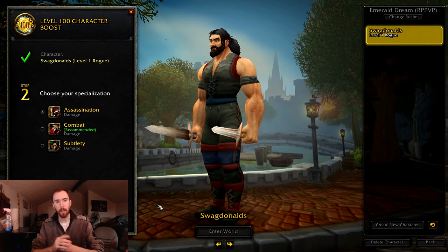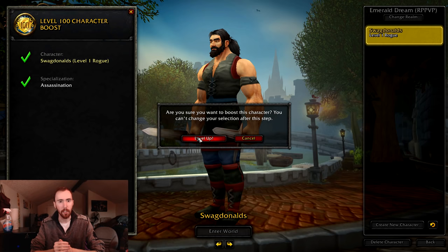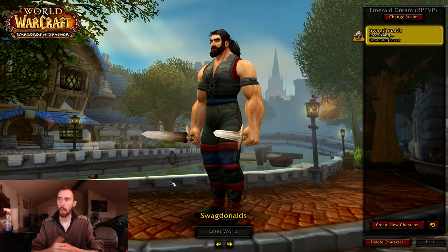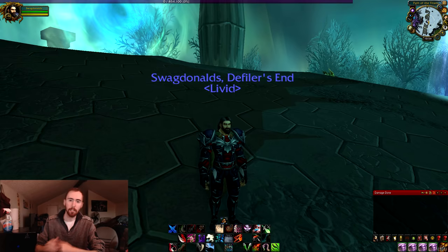Sup y'all, it's me, Asmongold. A few months ago whenever I was streaming, I made a donation goal for $60. That $60 was to buy a level 100 character boost for a rogue so that I could create a full, complete, start-to-finish guide on how to create the legendary Dragon Soul Daggers, Fangs of the Father. Today is the day I deliver on that promise, with my new level 100 rogue, SwagDonalds.